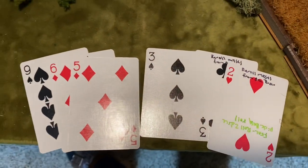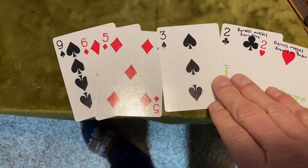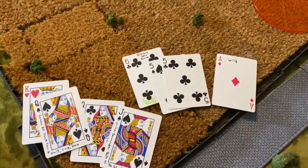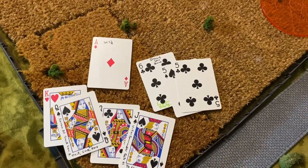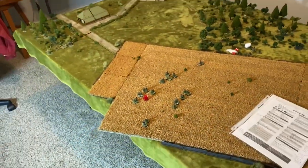This is the French first hand - nine, six, five, three, two, two. The Germans got a king, two queens, a jack, a six, five, five, and a wild. I'll use the wild up high for special traits. And into turn one.